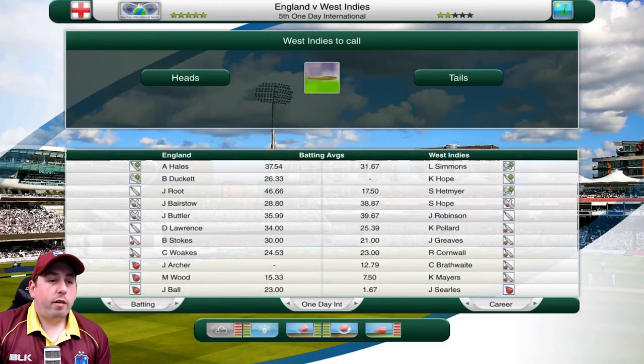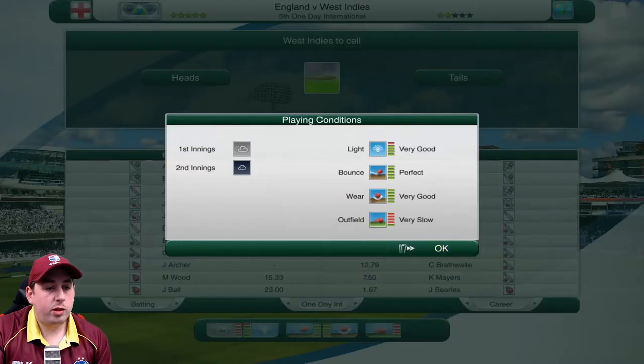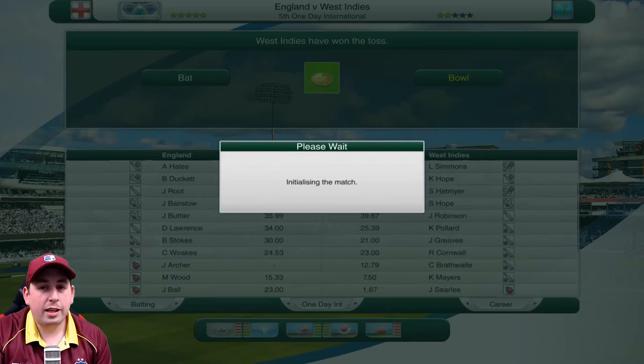We are back on the coin toss screen. There is very much a lot of cloud cover today, so ideally we want to try and start with the ball. The bounce is perfect, the light is good, but there's plenty of cloud around and the outfield is slow. So we want to get the ball first. We're going to go for a tails call - and we've won the toss, which is brilliant! We're going to start off with the ball and hopefully make use of that cloud cover.